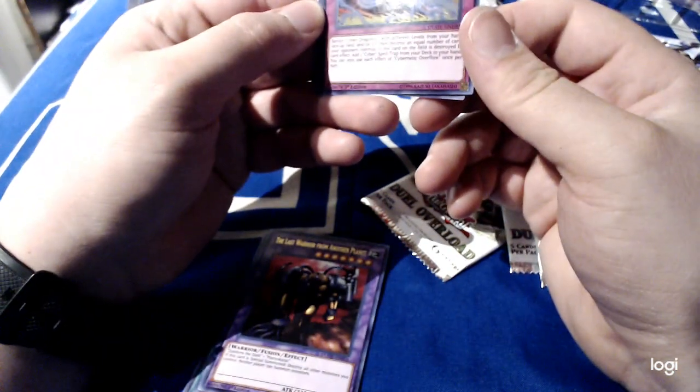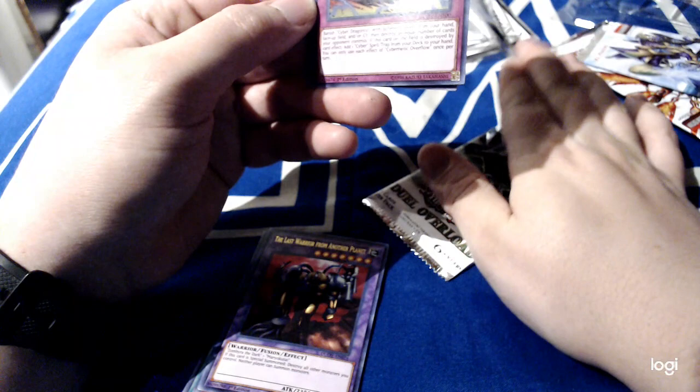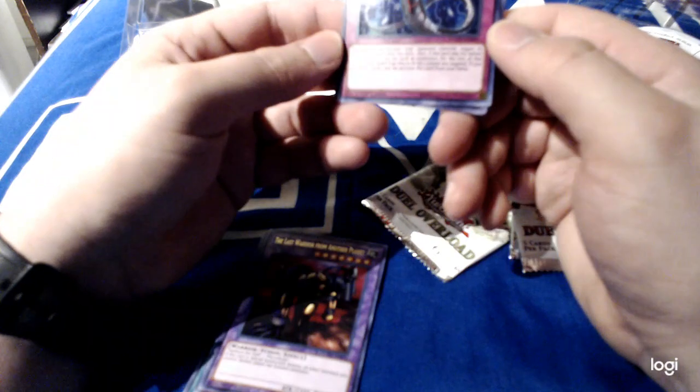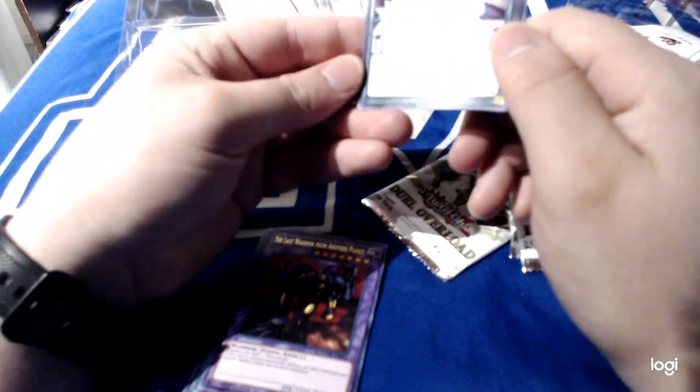Super Vehichroid Stealth Union — oh, I don't remember that one. Cybernetic Overflow — banish Cyber Dragons with different levels from your hand, field, and grave, then destroy an equal number of cards your opponent controls. If this card on the field is destroyed by card effect, add a Cyber Spell or Trap to hand. Infinite Impermanence — target one monster your opponent controls and negate its effects; if that was set before activation and is on the field at resolution, for the rest of this turn all other spell traps in this column are negated. I really don't know what that means, but that's interesting.